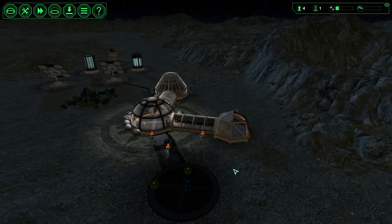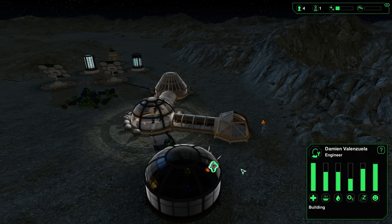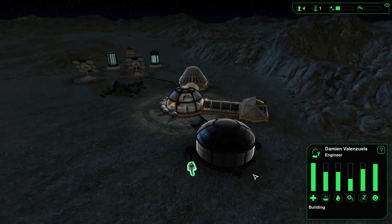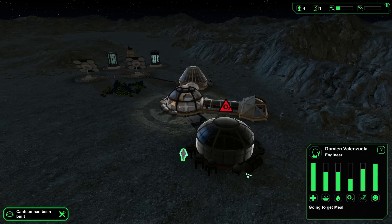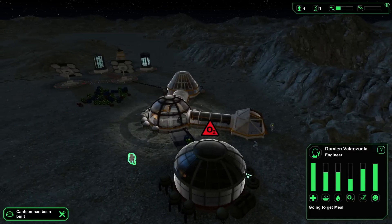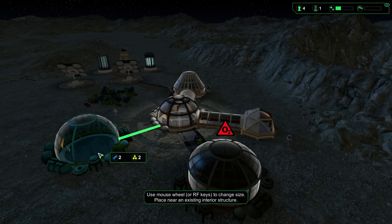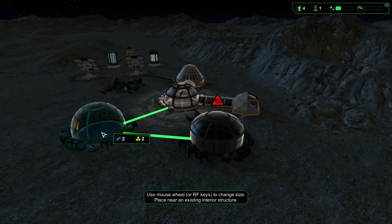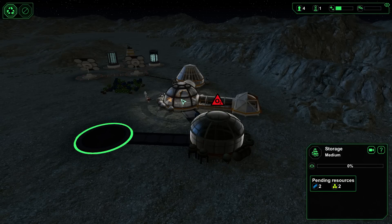Okay, everything is working. People need to get inside. He's got enough oxygen to finish off this — that's good. Everybody else go inside, get some fresh air. Canteen's been built. Next thing will be a storage facility. I'd like to connect up to both — I don't know if that's possible. It's not.